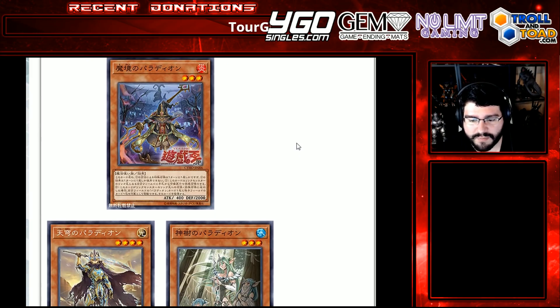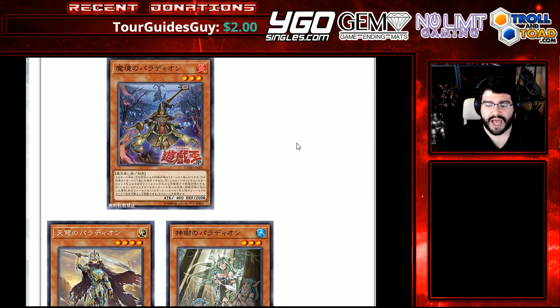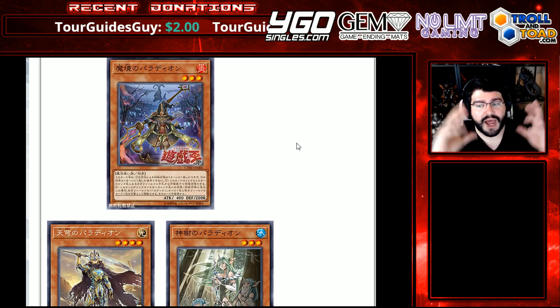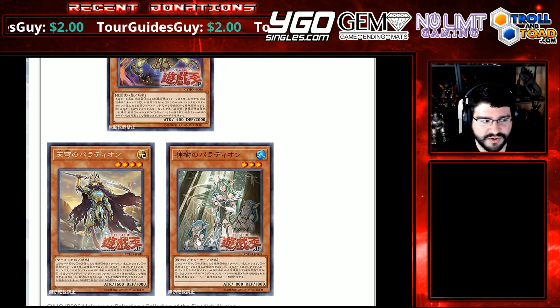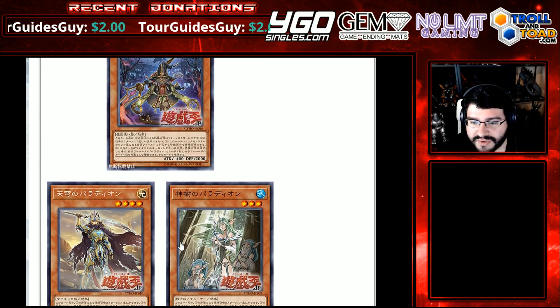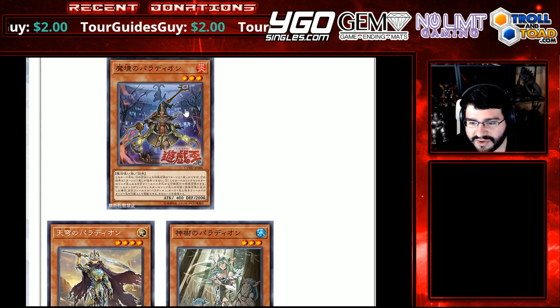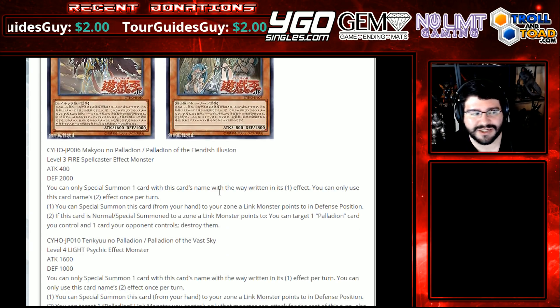It looks like we have some core monsters, and from what I understand, this fits into the World Chalice kind of line of monsters. So very exciting. It looks like it takes a lot of aspects throughout Yu-Gi-Oh — this kind of looks Ghost Trick-ish. Okay, I'm excited. Let's just get into the effects.